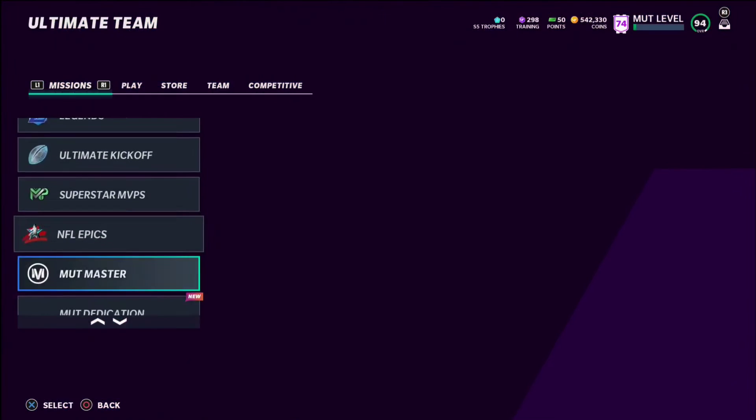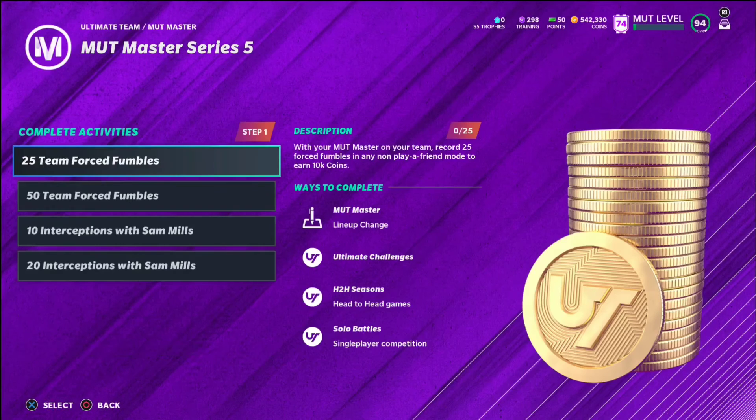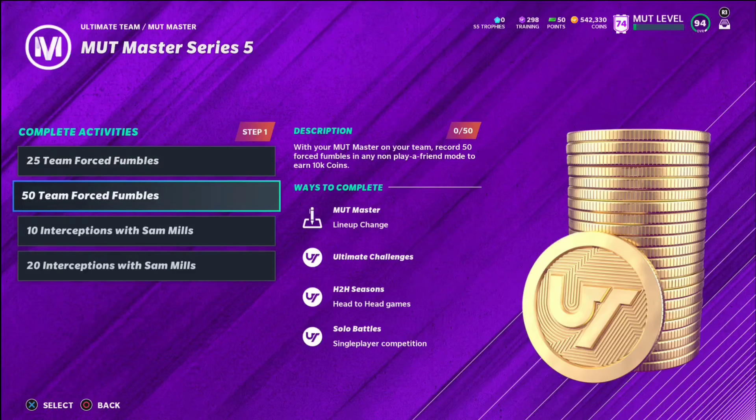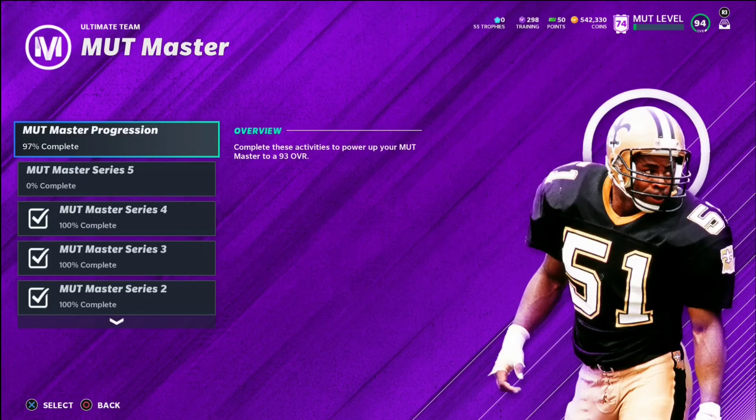Make sure you complete your MUT Master Series 5 stuff — 50 force fumbles is extremely easy. You can do a designed blitz play where you get an opening and go to the quarterback on easy, or go into a full game on easy and just force fumbles like crazy. I'm not exactly sure what to do for the interceptions with Sam Mills — I would look at Xerxes' channel or Poodles' channel for a video on how to get those.